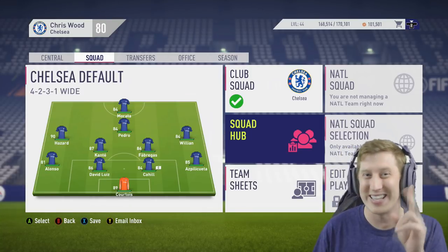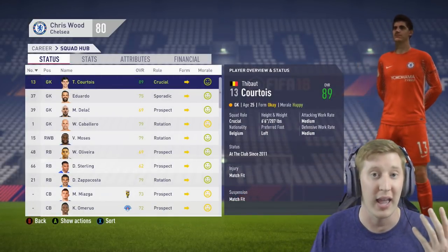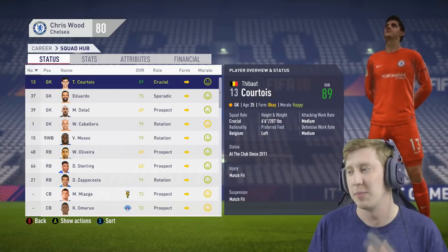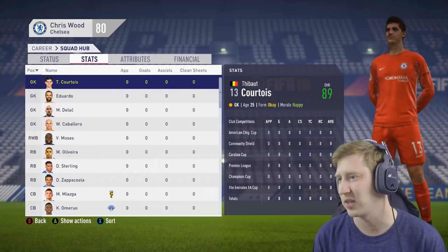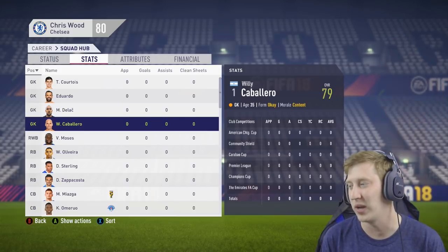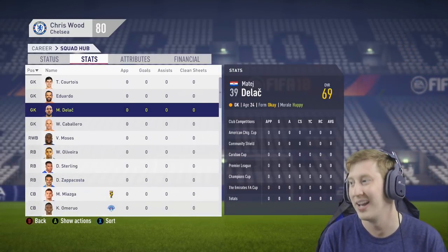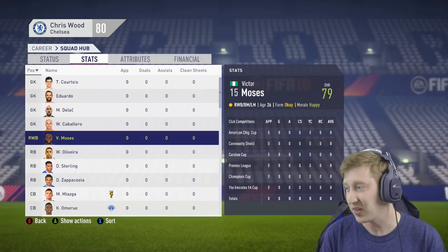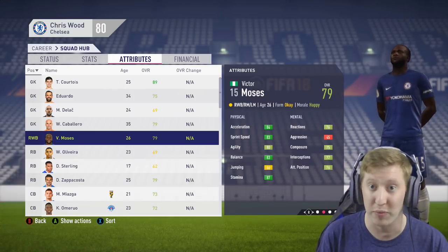The squad report is different this year — it's all done through the squad hub and it looks different, as you may have noticed in the Manchester United series I did. I recorded a full season's worth with Manchester United so we can see exactly how a series is going to play out. We have a number of goalkeepers at the club: Eduardo's 34, Delac is 24 and Willi Caballero is 35. Caballero is in at the club this season so I can't do anything with him, but I'll add Eduardo to the transfer list and Delac to the loan list. Victor Moses is obviously going to be a great squad player — he can play at right wing-back, right back, or on either side of midfield.